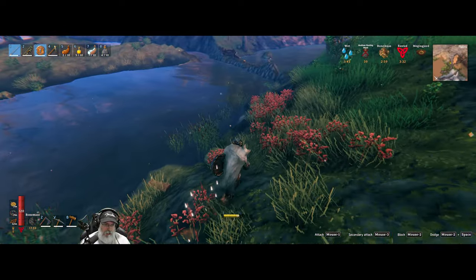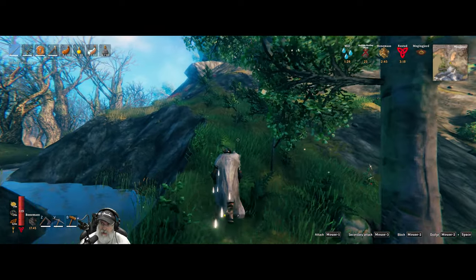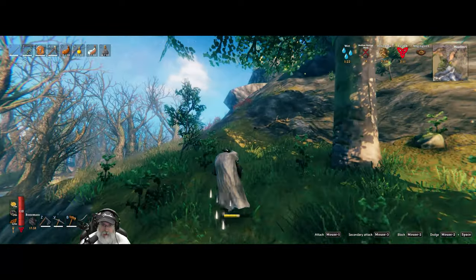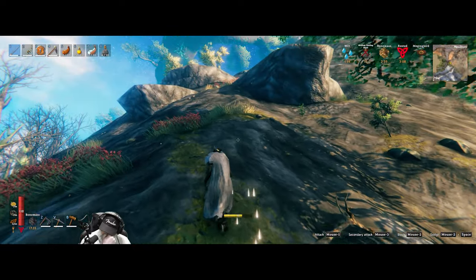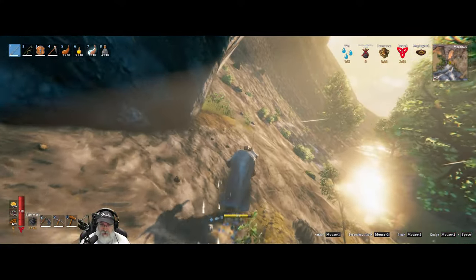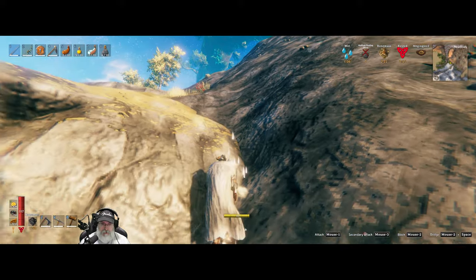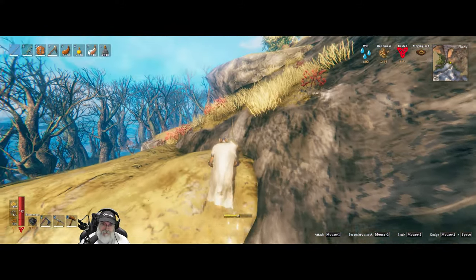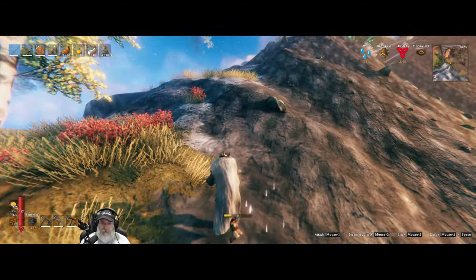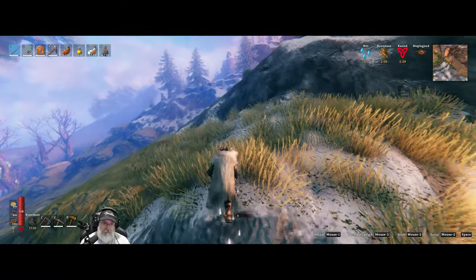We're just gonna climb back up the mountain to my portal because this is my outpost on the mountain where we've been doing all of our silver farming. I also found a cave that we're gonna do — I probably won't get to that in this episode but maybe the next episode. Those were added to the game since I last played. I've already got a pretty decent amount of crystal just by killing the golems in my fully upgraded silver gear and iron mace. Golems are not a big deal at all, they're pretty easy to kill.